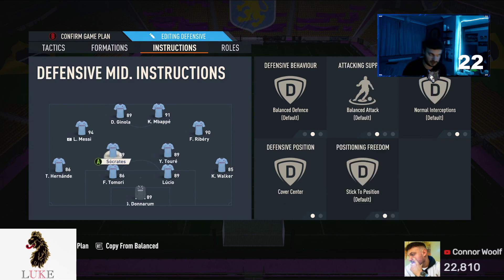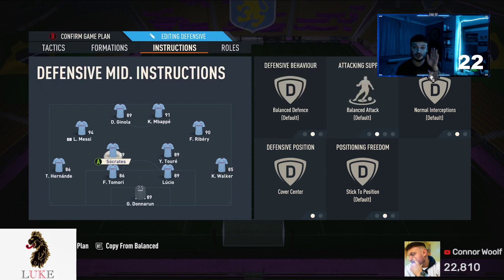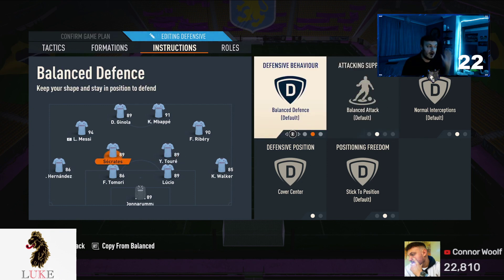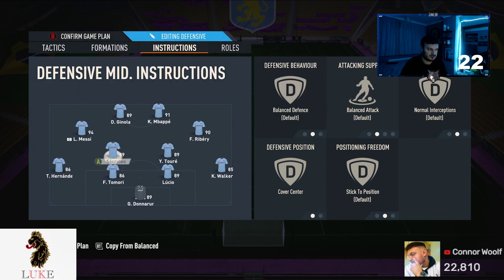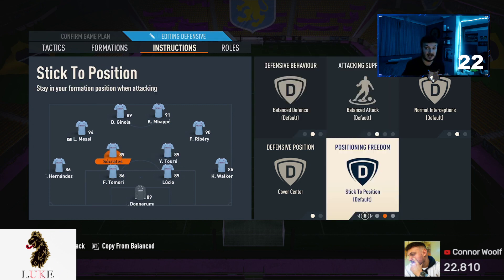Both my CDMs are on cover centre. It doesn't matter if you want your right CDM on stay back and your left CDM on balance — just as long as one of them is. I have my Socrates on balance because he's the more attacking one out of my Yaya Touré and Socrates. So my Yaya Touré is on stay back while attacking and my Socrates is on balance. Socrates just helps out with the attacking side of the game.